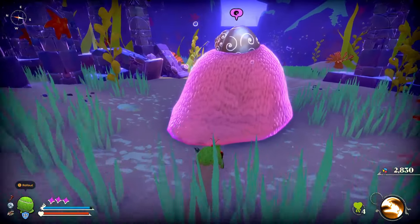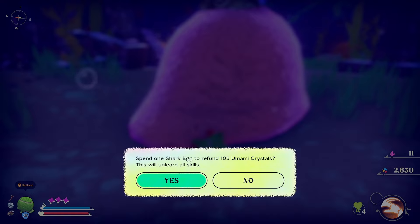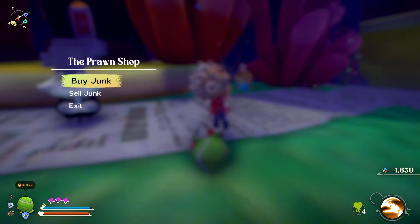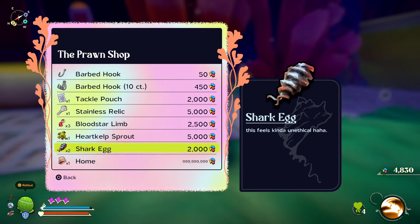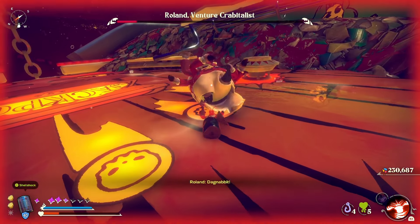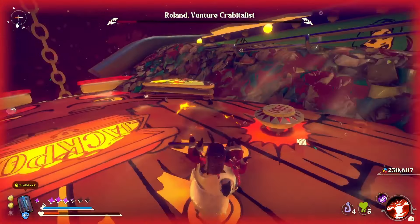Shark eggs can be used to respec your stats and your skills, which is useful if you are trying different approaches to a tricky boss, and also handy if you are trying out different playstyles. Shark eggs are dropped by particularly tough enemies, and you can buy a limited number at the prawn shop. I strongly suggest you don't use these frivolously — you're going to need them later when you need to respec your character to defeat certain bosses.